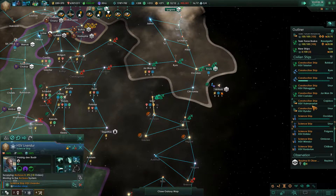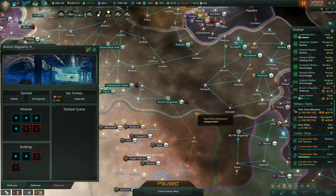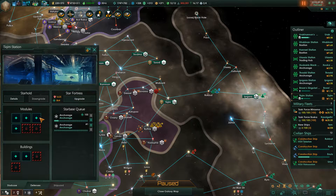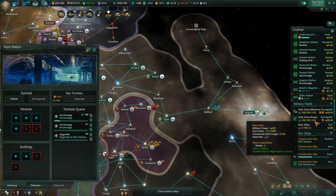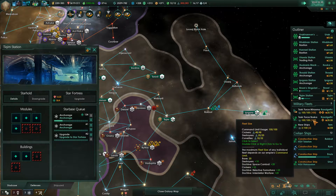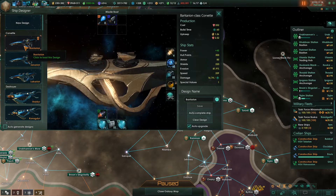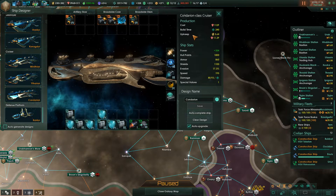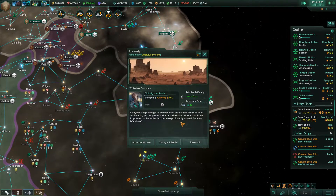This starbase over here is around an elgate, and we need it to be built up. Notice the elgate icons have been changed as part of the latest update. I do want to go ahead and queue this upgrade up again. The Tikwam station is building anchorages to fix the naval capacity problem. I think I want to go ahead and queue up the Star Fortress after these anchorages are done — we're attacking the naval capacity problem from two different directions at the moment. This upgrade is mainly for sensors. Our ships have been improved. Anomaly found — anomaly found, it's back.